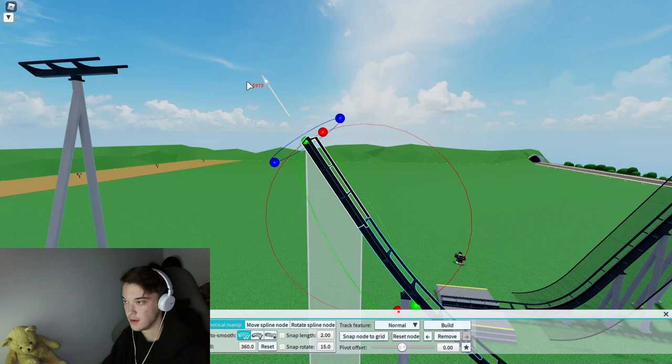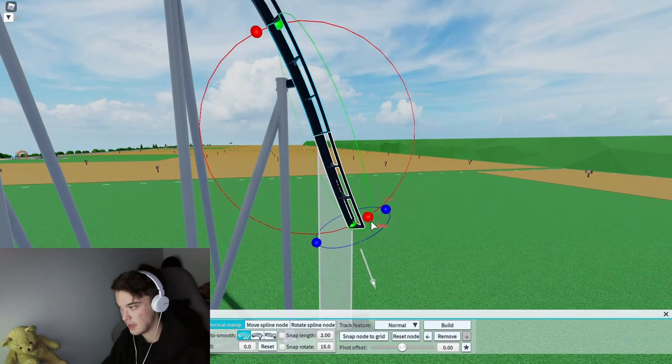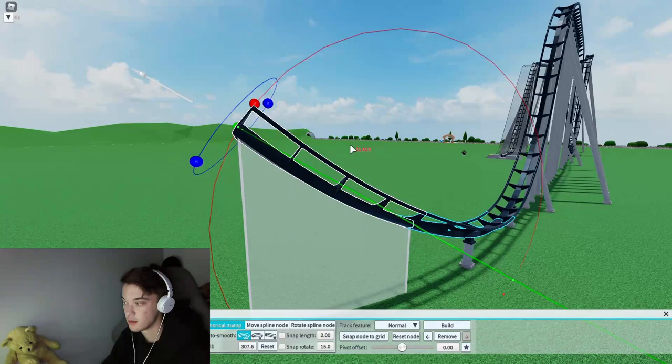That's fine. We'll connect it there. And then what we're going to do is go back and connect it again — beautiful. Then we can go back to the basic editor, place the breaks down, and drop again, simple as that. Then we go up like this because you have to include some banking throughout this whole thing. Right now there's literally zero banking, so we've got to do better than that.